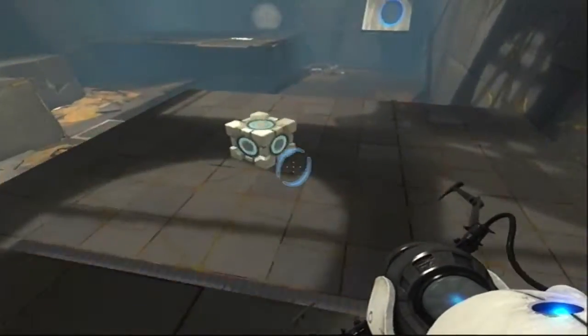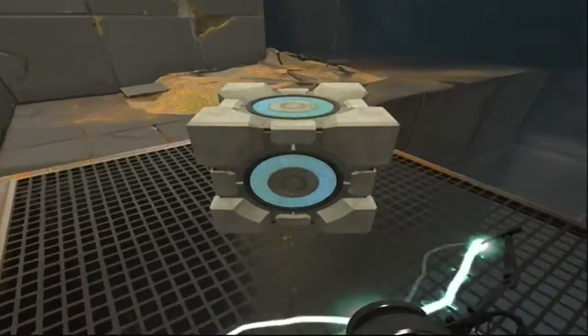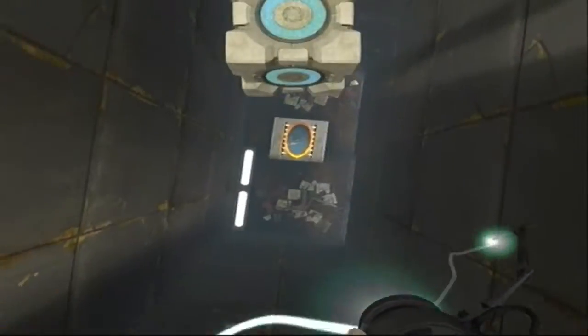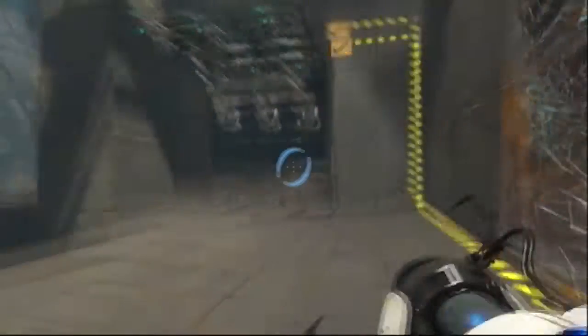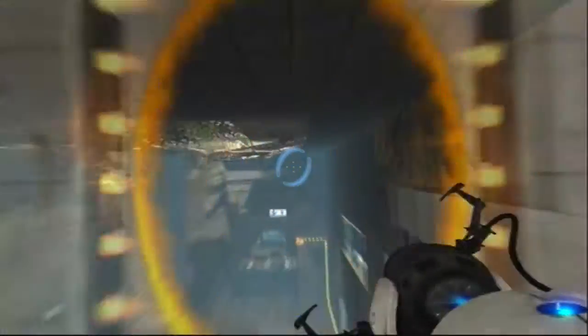Okay, so we now have a cube and nothing to do with this cube. It's obviously got something to do with me falling again, so let's get over here and place a portal there or something. Let's try putting it there - and woo, holy hell, I think I did it right! Holy crap I did something right anyway.